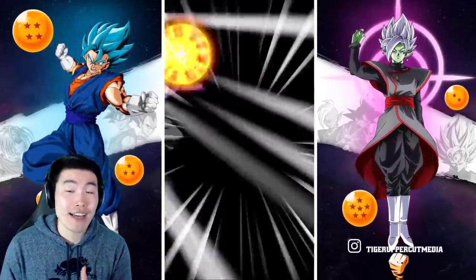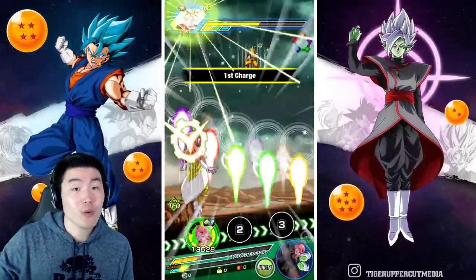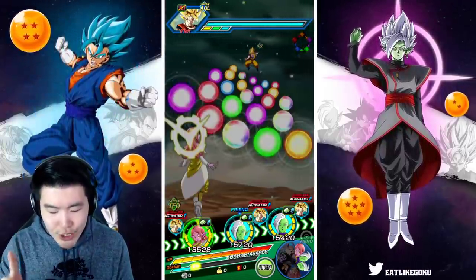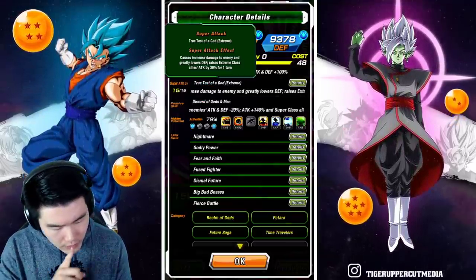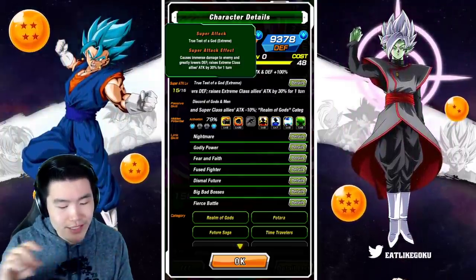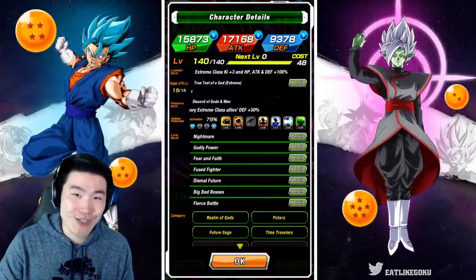Not too bad man — critting for 2.3 and additional attacking for 2.9. Of course he raises his attack with every super, at least on that turn. I'm pretty sure it's only one turn he raises his attack on his super. Actually, he doesn't raise attack on himself — it's because he raises Extreme class allies' attack by 30% for one turn, and of course that includes himself. So that's why he got the extra attack on the second super — okay, I was confused for a second.